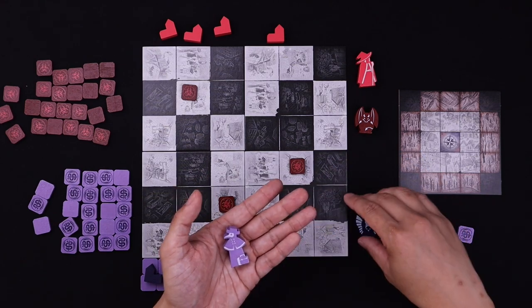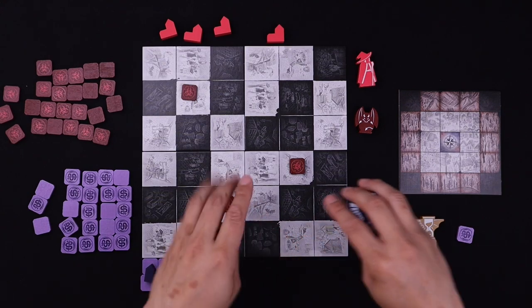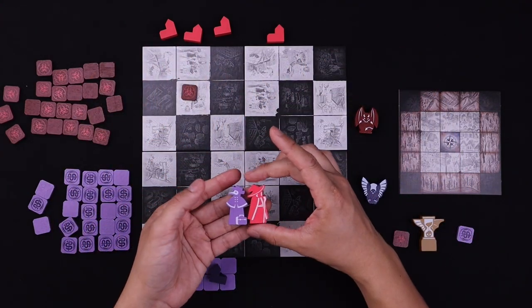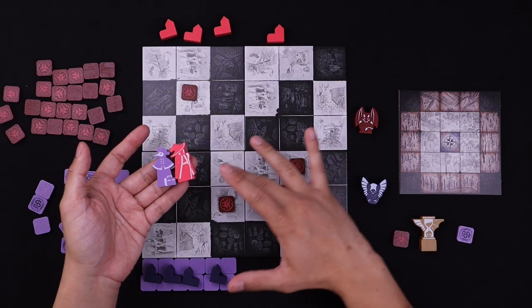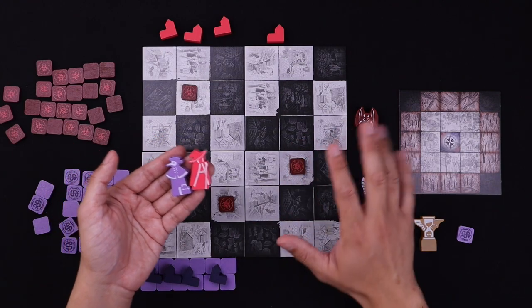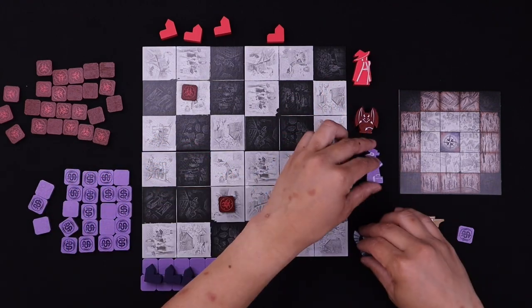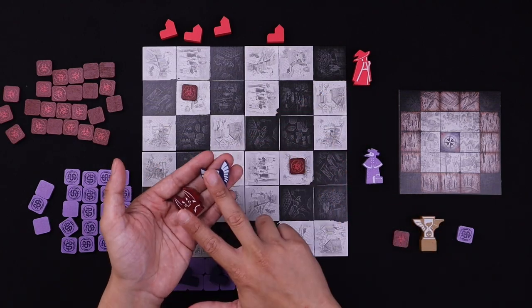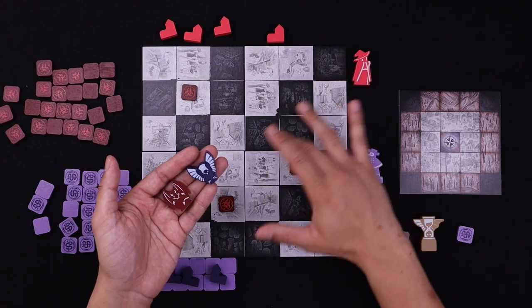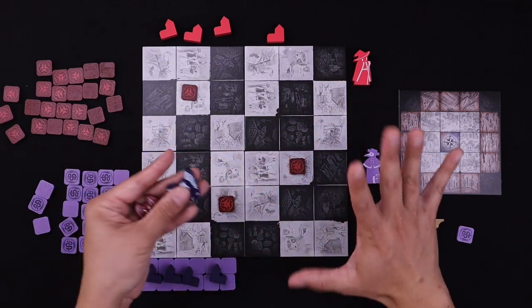The blue player takes one of their pieces — either the humanoid or the animal — and places it on the board. The humanoids can only be placed and only move on the white squares; they do not interact with the black squares at all. Similarly, the animals can only move on the black squares and do not interact with the white squares at all.